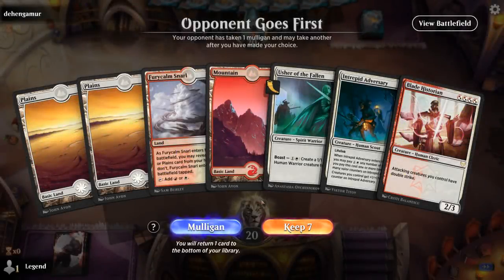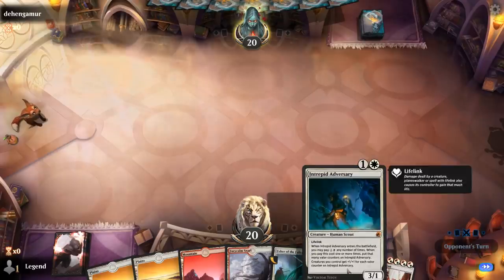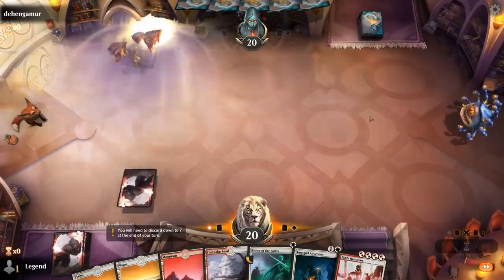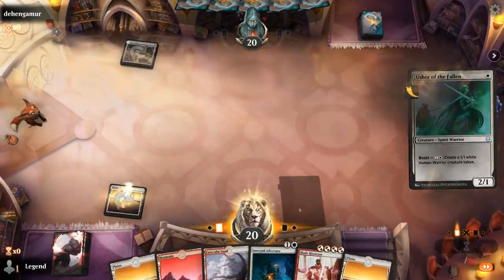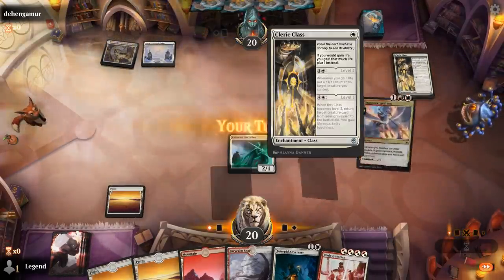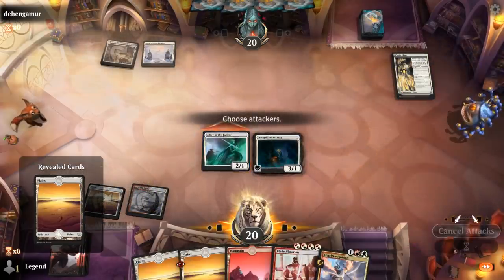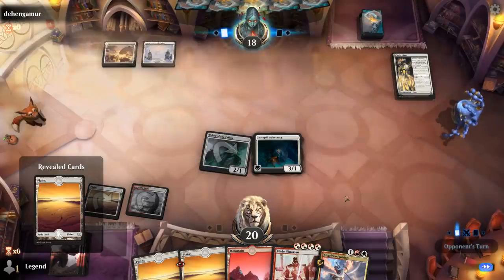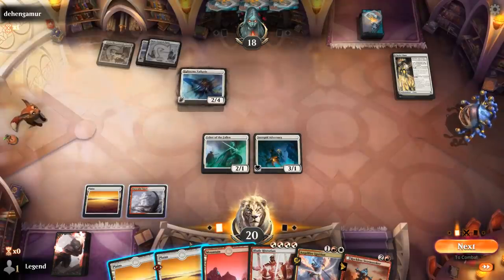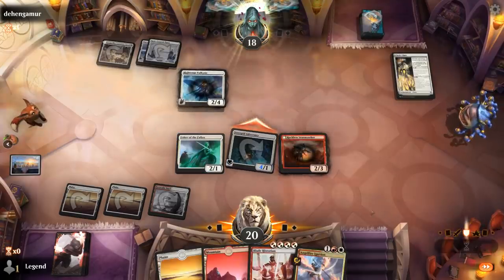We're on the draw with a fine hand. Hopefully pick up something for turn two and turn three — can always play Adversary if needed and Boast Usher. Hopefully we won't be on the back foot by the time we play Blade Historian. Opponent on a life gain deck with Cleric class. I could go for the Ignition next turn depending on what the opponent plays — like a Righteous Valkyrie. Now probably Stormseeker, pump up Adversary which the opponent's not going to want to trade for. And yeah we've got the combo rolled up here — Blade Historian for Double Strike, Ignition for Trample.